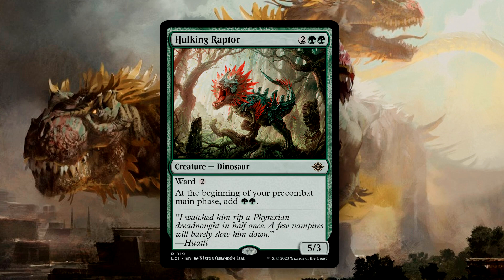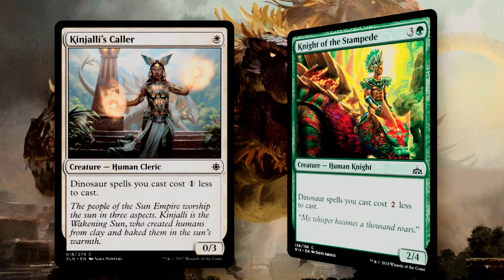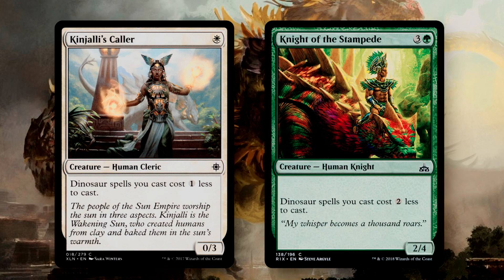Hulking Raptor is a pretty decently sized Dinosaur, being a 5/3 for four mana. It has Ward, so it's going to be pretty protected. It also ramps us two Green mana every one of our pre-combat main phases. If you have noticed by now, Dinosaurs are very mana-intensive creatures, and so the curve for this deck is pretty high compared to the other three decks from this collection. We do want more ramp than other decks to help us keep up with the table. With that in mind, we also have both Kinjali's Caller and Knight of the Stampede to help work as ramp spells, giving us a mana discount when casting our Dinosaur spells.